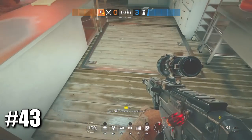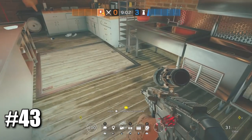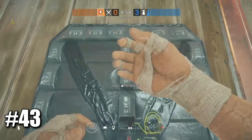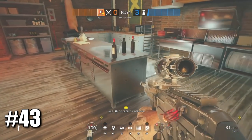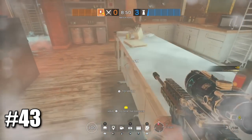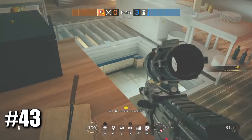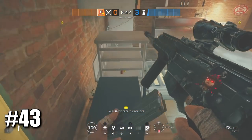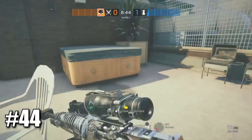This tip is mostly for new players: if this hatch is reinforced and there's an electric claw underneath it, what you can do is place the Thermite charge next to the hatch just like this, then explode it — it will still destroy the hatch. This is actually very useful to counter Kaid on hatches.